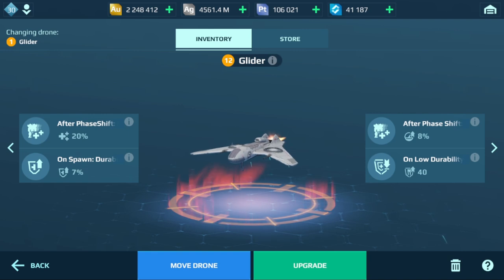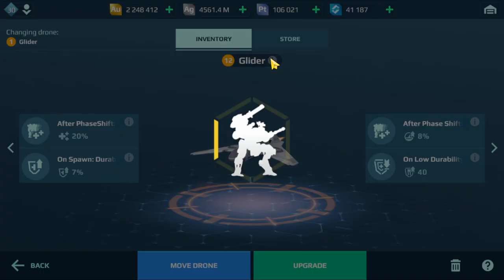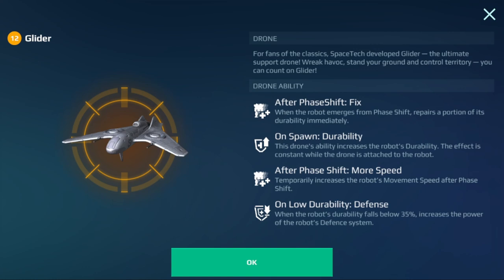Now we're moving to the Tier 4 drones — these have 4 abilities instead of 3. First is the Glider. After phase shift fix, when you come out of phase shift, this will repair you. On spawn, you get extra durability. After phase shift, you get more speed. And on low durability — below 35% health — you gain defense points. This is going to be a really good drone, especially if you run phase shift. If you want a defense drone that works great with phase shift, this is awesome.